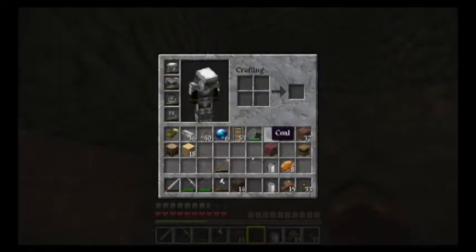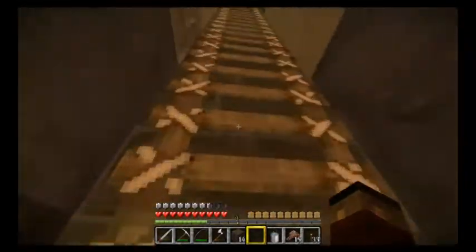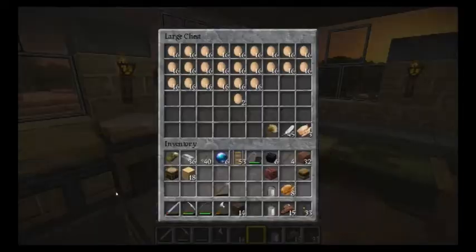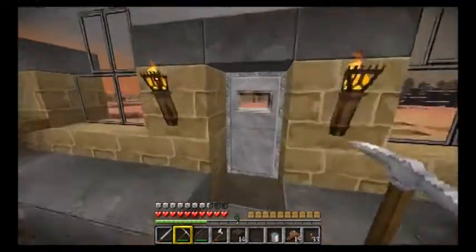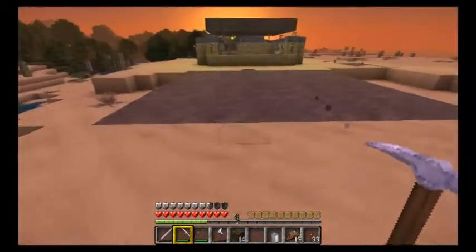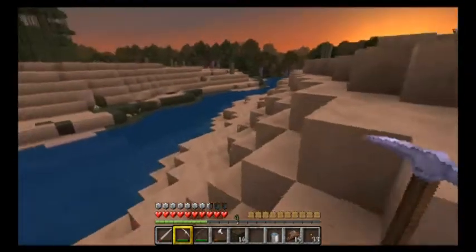I'm out of cobblestone — what? I had so many stacks back at home. Nothing there. Nothing there. Guess I'm going to have to mine something out somewhere. And it's almost night time. Gotta hurry. I can't go too far away from this, cause I know they won't properly update. There's something over there.